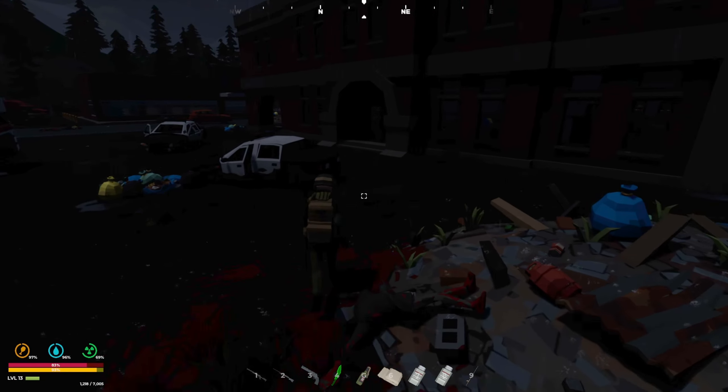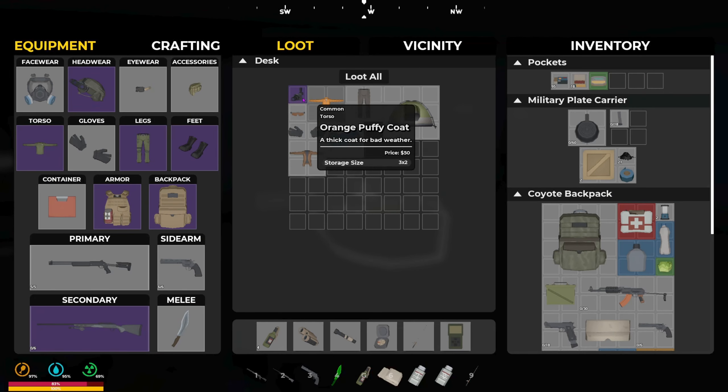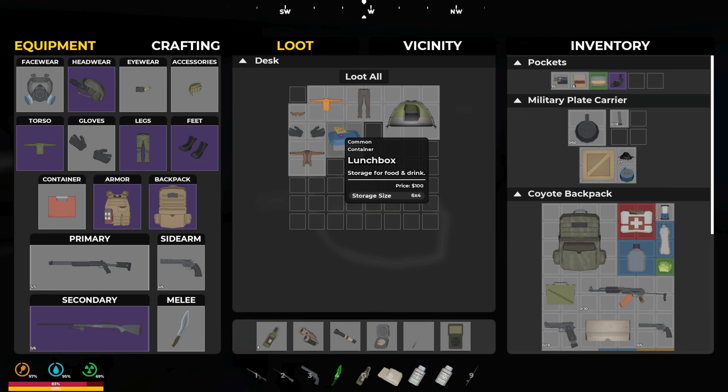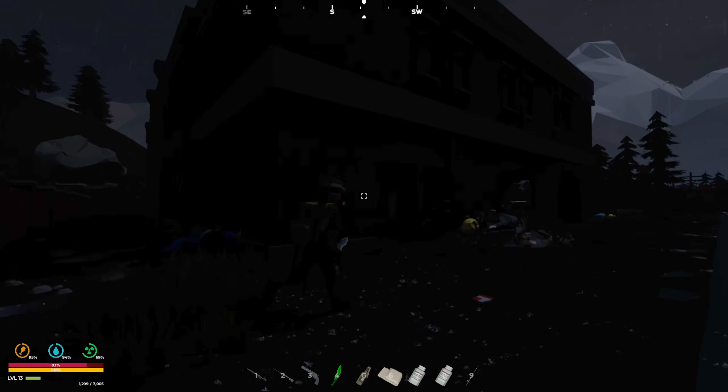I wonder if I can find a better melee weapon - that would be really nice. Got some things to sell - another lunchbox. I like tents but I'm slowly weaning out my tent setup. I don't want my whole base filled with tents - I want to find storage boxes, storage crates, more dressers, load it up that way. Looks like a multi-story building but I'm not seeing any stairs - wait, this looks like it. Oh look at this guys!